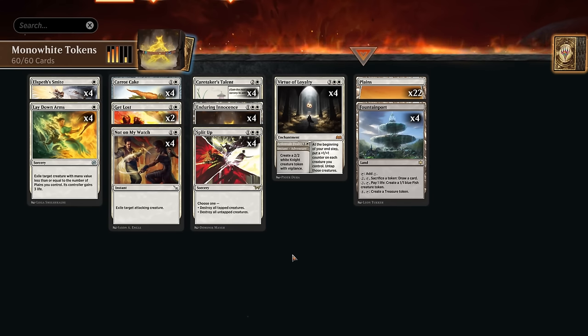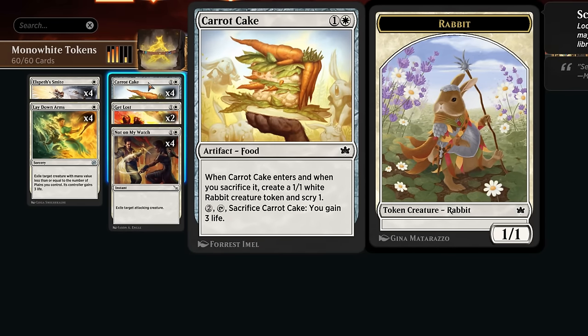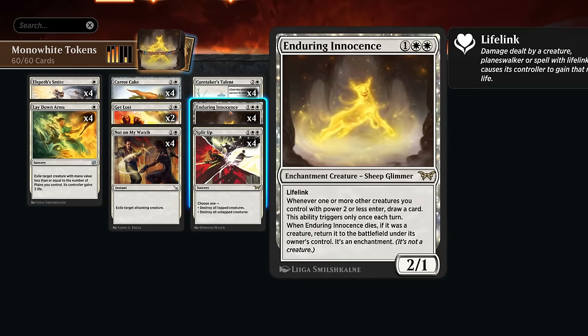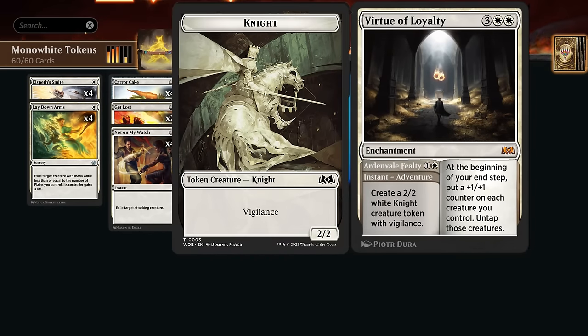We want lots of cheap token makers and lots of instant-speed removal. That way we can draw cards with all our draw engines to outgrind midrange and control strategies, but we'll also have plenty of interaction for the red aggro decks. In the token department, we've got Carrot Cake at two mana — makes a rabbit, lots of scry, can later sacrifice it to gain three and make another rabbit and scry again. This can also make a token during the opponent's turn so we draw with Caretaker's Talent and Innocence, which are each limited to once per turn but count both turns.